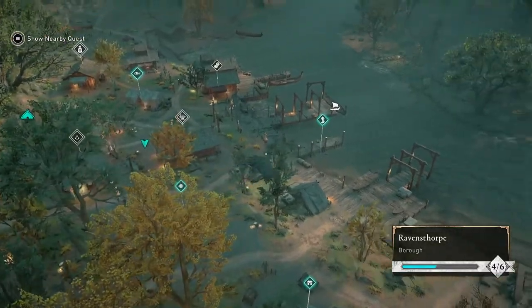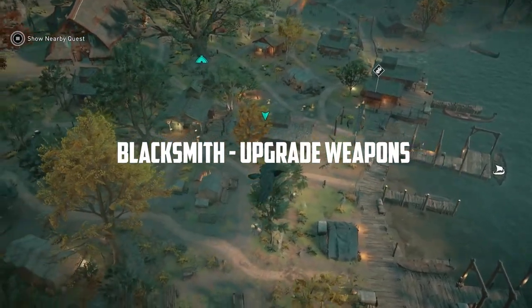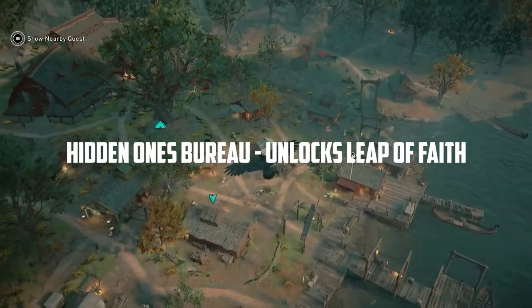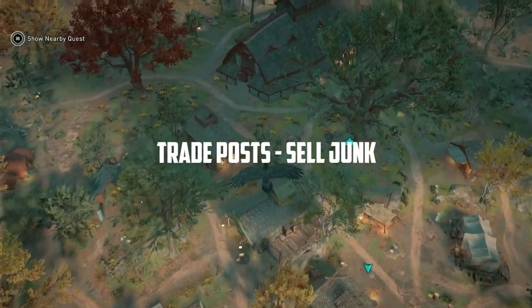A lot has been said about settlements. For the most part I would build the blacksmith first, followed by the hidden ones bureau. This will give you the falling ability that you actually have to unlock in this game, followed by trade posts so you're able to buy and sell goods.